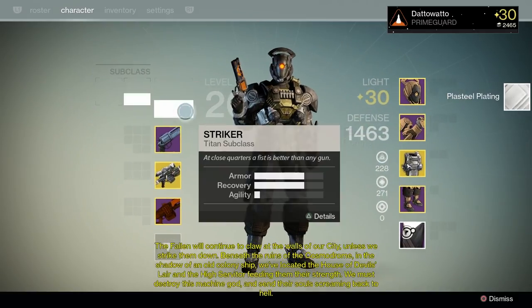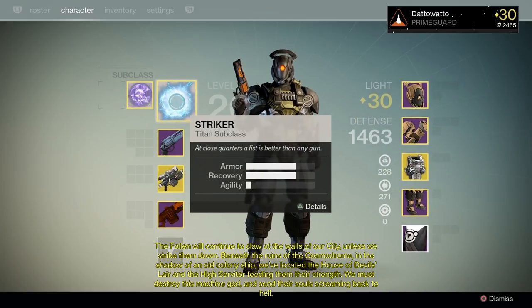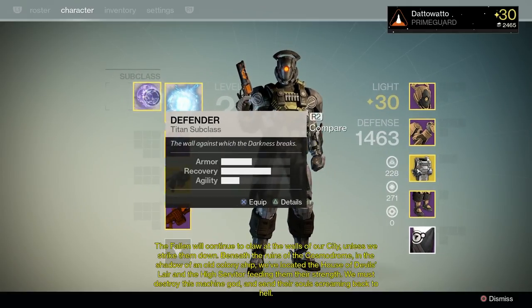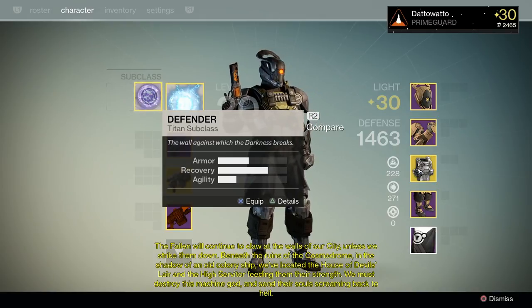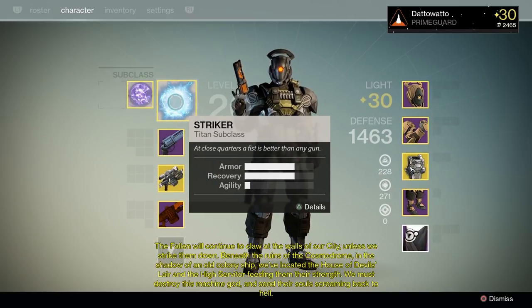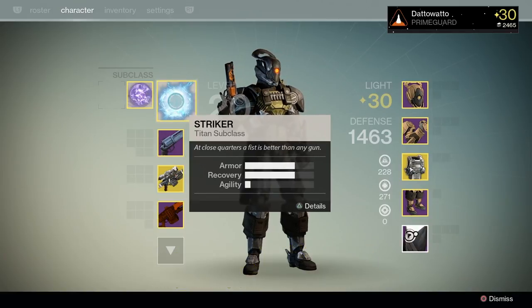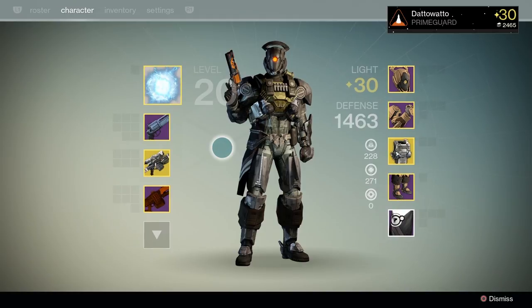I am gonna roll with Striker Titan instead of Defender Titan, just because we're not rushing through this. Although I'm probably gonna switch to Defender Titan for the last boss, we'll see. I'm a little apprehensive about this run, just because I have heard that the solo Nightfall is not as easy to do anymore.